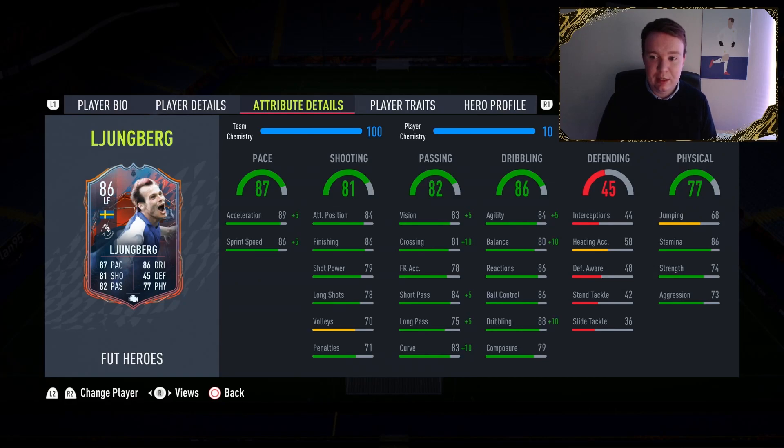Dribbling wise, his main stats: 84 agility, 80 balance, 86 reactions, 86 ball control, 88 dribbling with 79 composure. So he can dribble, which is important — he can dribble past defenders, get into the box and deliver a perfect ball.